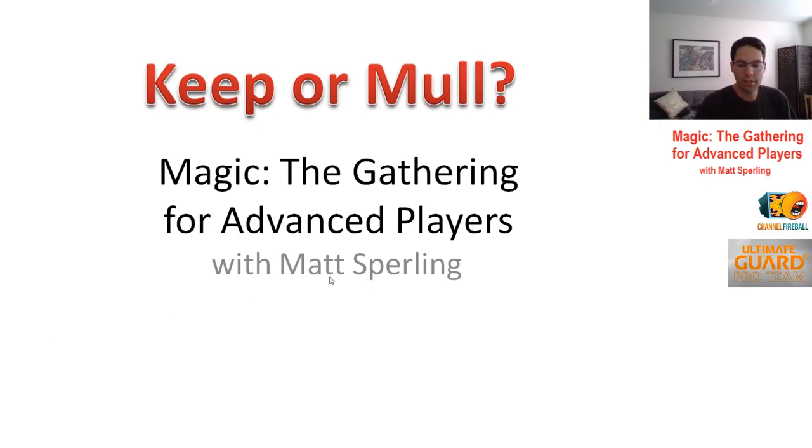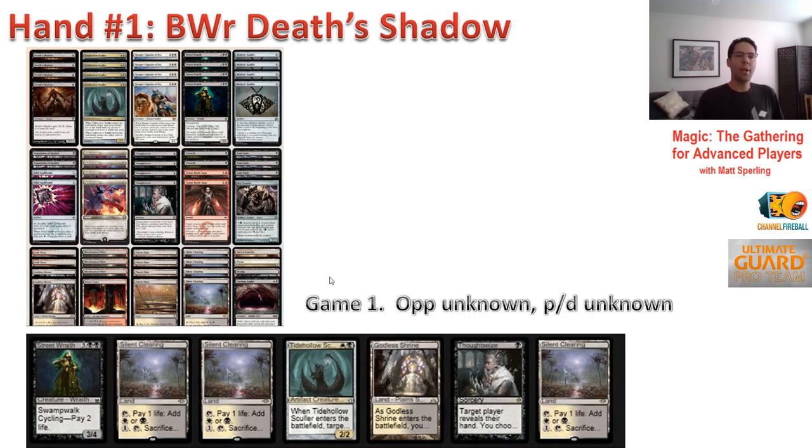Hand number one — let's get to it. Black, white, red, sometimes called Mardu Death's Shadow. Mardu is a little misleading, with Temur Battle Rage being the only red card in the main. This weird-looking card is a Path to Exile. Here's your deck — you're familiar with it if you're a modern player. It's Jacob Wilson's deck from the Pro Tour.